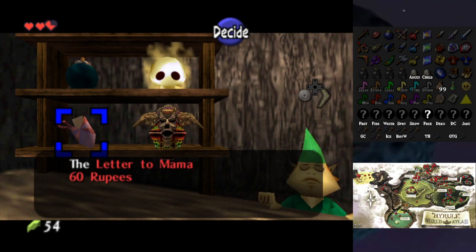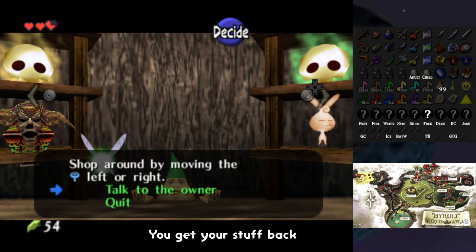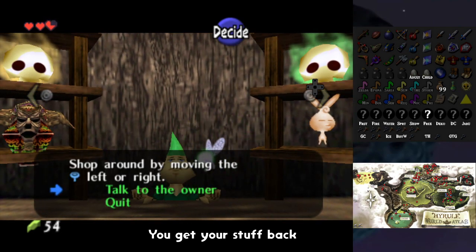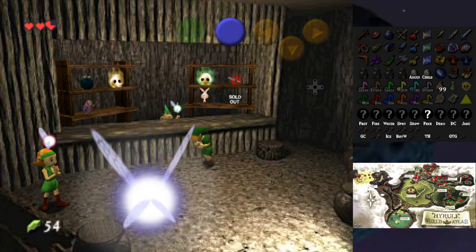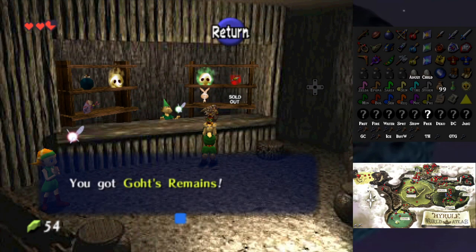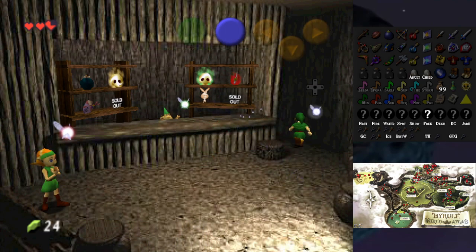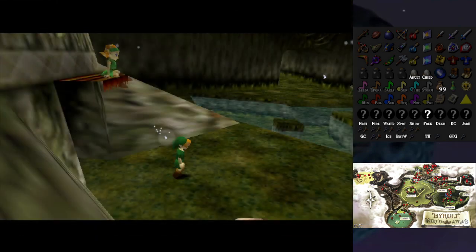What happens when I reset time in Majora's Mask — do I lose everything or keep everything? There are so many questions I'm going to get confused about. I should probably buy Goat's Remains because that's likely a good thing to have. I just have to remember to mark stuff when I switch randomizers, which is going to be very confusing.